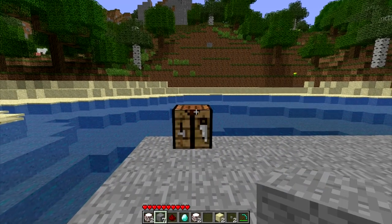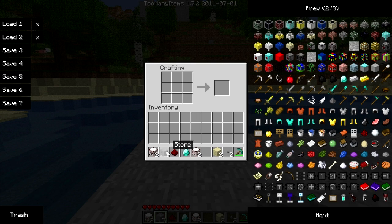First off with crafting. You're going to need seven blocks of stone. Place one redstone in the center, and one diamond in the center of the top. And you now have your elevator.